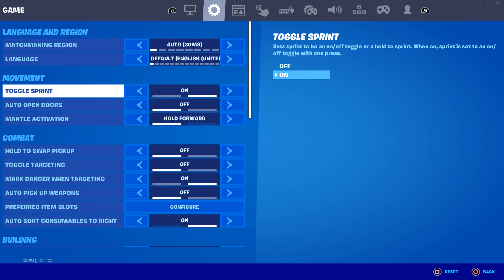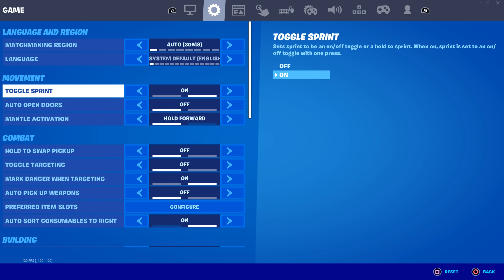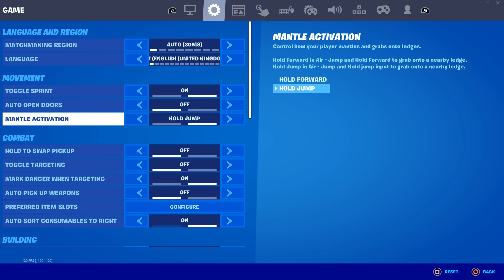Toggle sprint is something you want to have on — when you drag your stick up you'll start sprinting automatically without pressing down on the stick. Auto open doors I'd have off, especially if you play zone wars, arena, or creative — you don't want doors opening when you don't mean to. Mantle activation I have on hold jump. I recommend hold jump because when you're jumping to a nearby ledge or corner, all you have to do is hold jump.